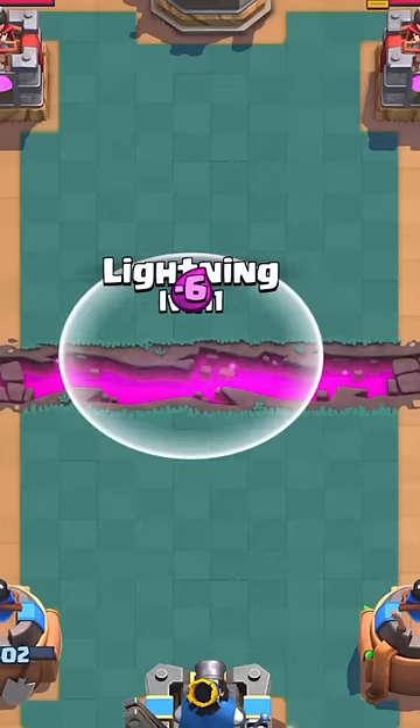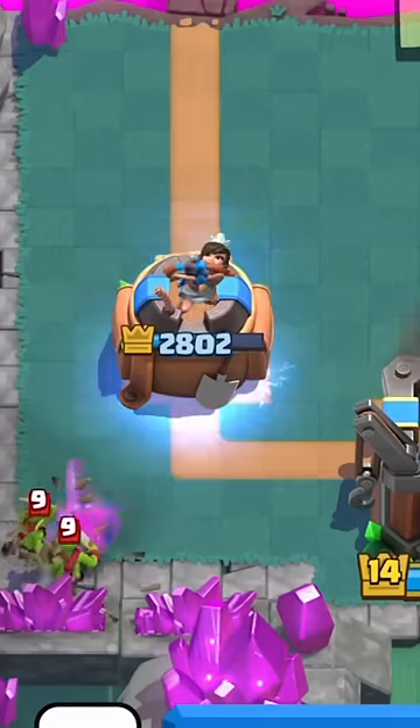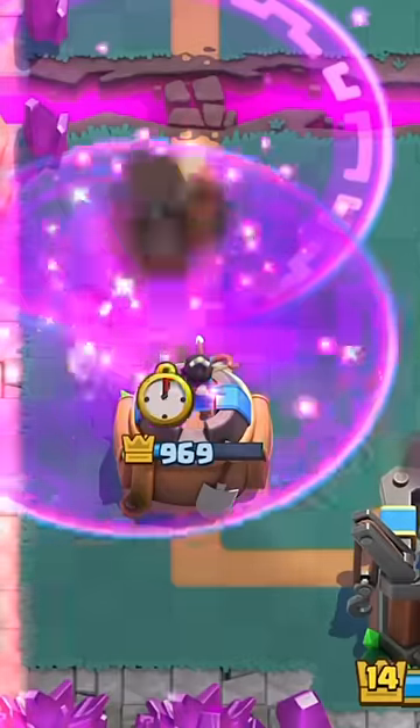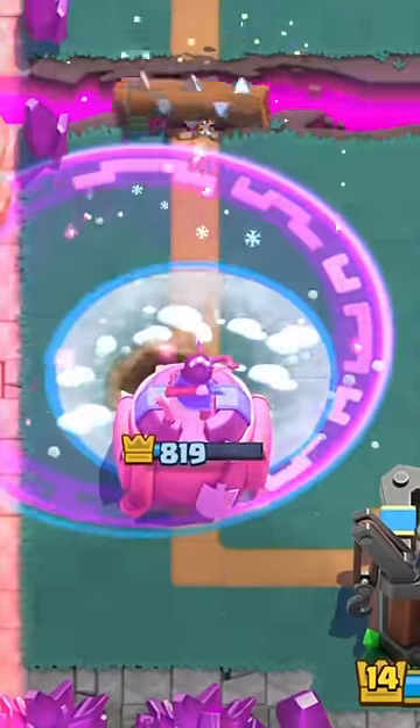I try to secretly cycle lightning, but I forgot you can now see it. He then attacks with goblin barrel, so I defend perfectly. He then attacks with balloon, so I defend it with log, earthquake, rage and clone. But for some reason the balloon's bomb still arrived, so I try to freeze the bomb and push it away with the log, but I place my log too late.